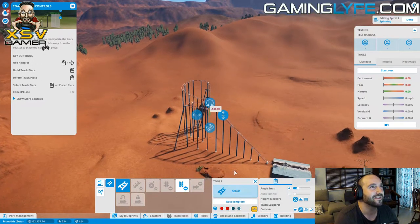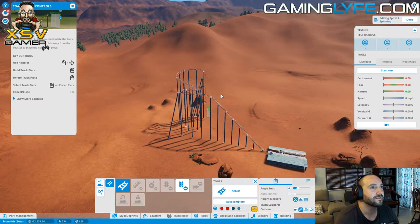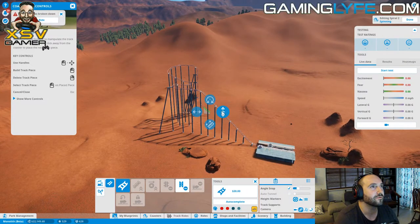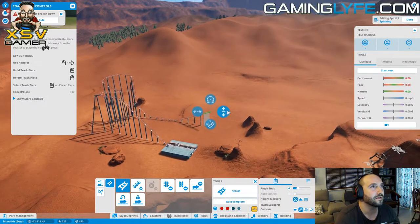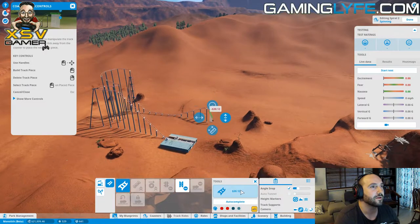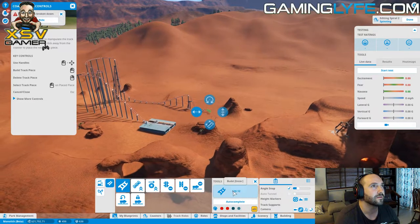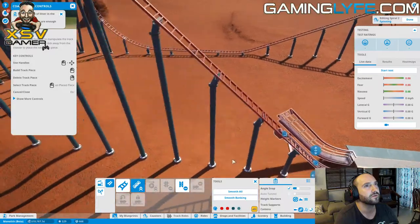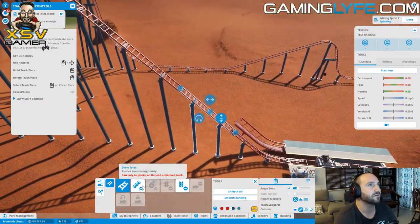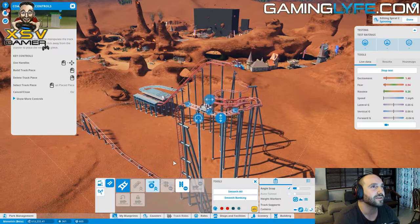Wow, that's a drop - boom! Oh, that is quite a drop! Can we do that? Okay, so now we want to stabilize it a little bit - just a little bit more. And one there, and down and straight, and then we want to bring it back down. We want to end it - auto complete. And that one to be chain lift as well. Maybe this part we need a drive chain.